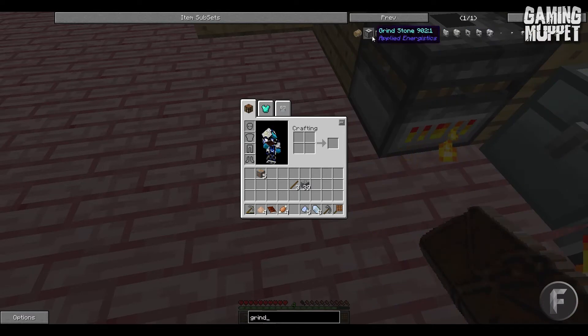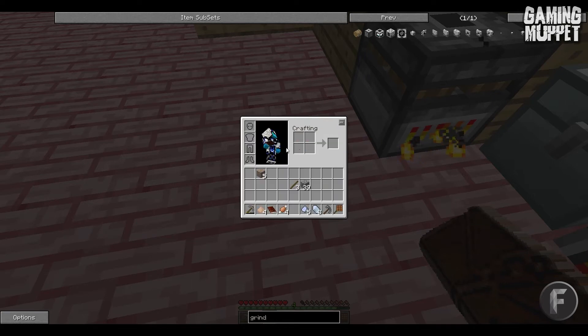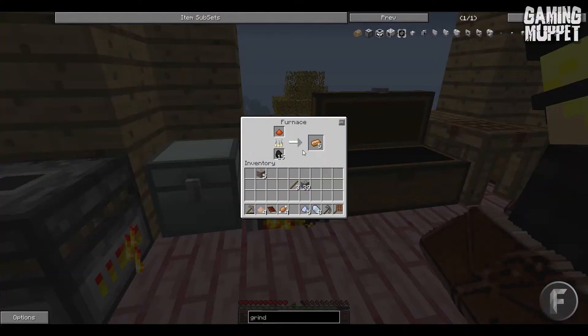I'm going to focus on the stencil table part — build a pattern chest and tool station. I need a lot of wood for that and I should have a lot.